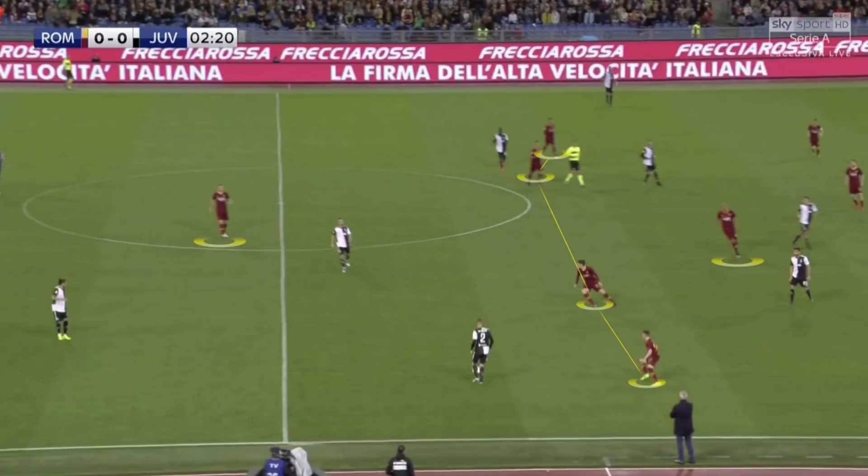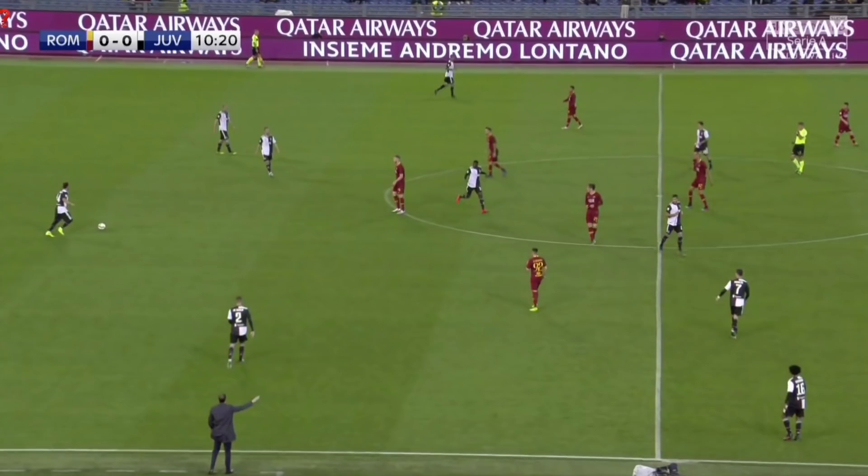Roma mainly fell back into a 4-1-4-1 middle-high block. By using this formation, Roma were able to be very compact in the centre, not allowing Juventus to find players between the lines.